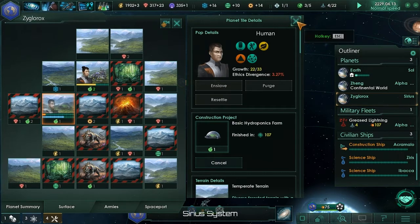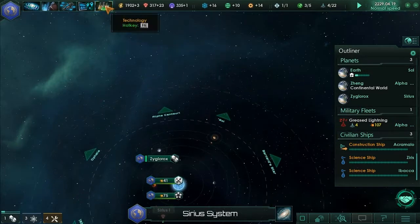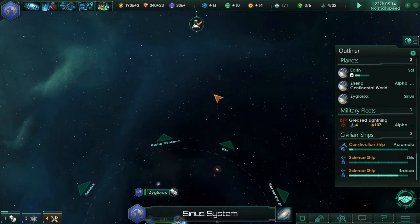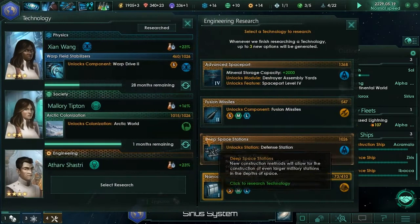Colony development speed plus 25%. Ethics divergence - happiness is at 60%, that's gone up. Three worlds - pretty good stuff. I'm just waiting to build destroyers basically. My diplomatic influence has dropped - frontier outpost negative two. Upgrading planetary capital buildings to the highest level, and declaring other empires as rivals affects it. The gain rate remains fairly constant throughout the game but can be slightly increased by upgrading planetary capital buildings. We can actually put destroyers in now as well.